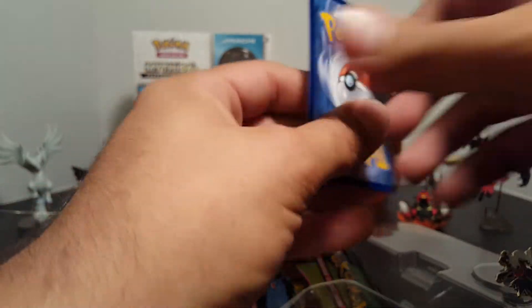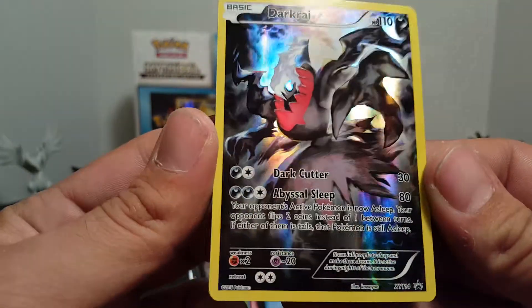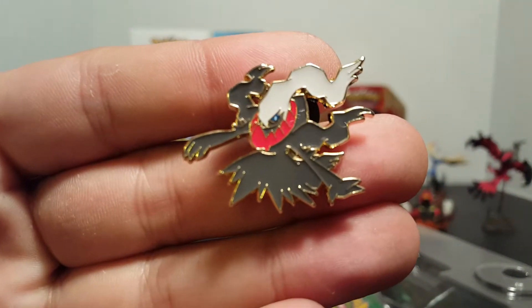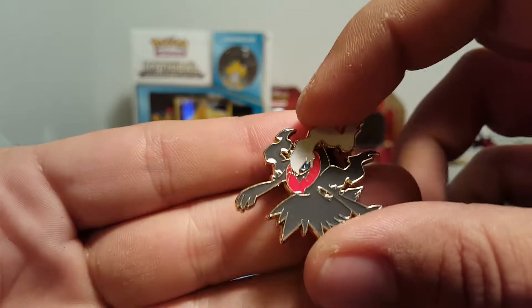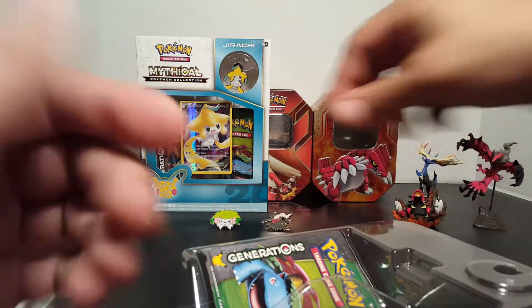Put the code card off to the side and then it's a Darkrai card. And then the Darkrai pin - it's so cool, look at that. I love these pins. I'll stick that up here.